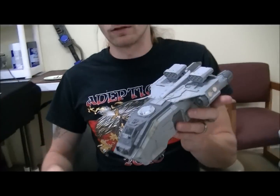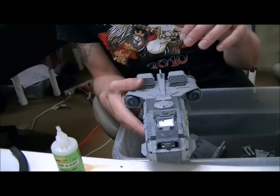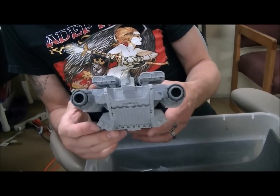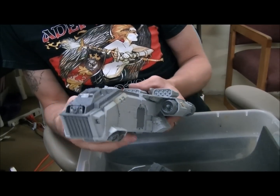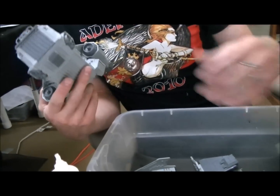The Storm Eagle — I looked up the rules. There's the Storm Raven, the Storm Talon which is smaller, and the Storm Eagle which is the big one. It's about 235 points, roughly the same as a Storm Raven. The difference is Storm Ravens can carry 10 guys and bring a Dreadnought as an assault vehicle, while the Storm Eagle can carry 20 guys — increased transport capacity but different kinds of armament.